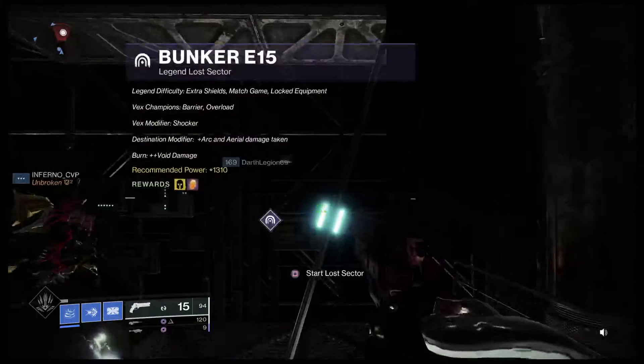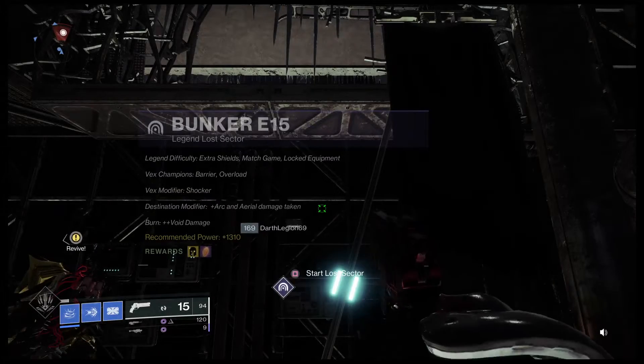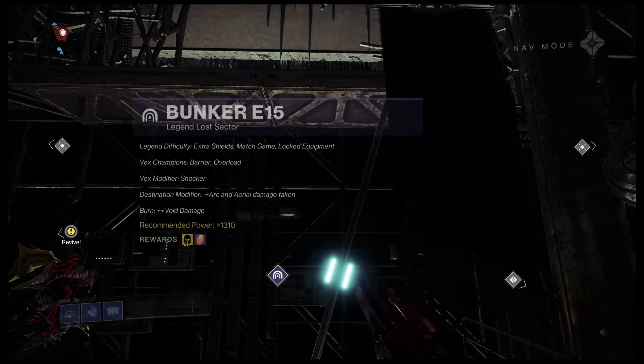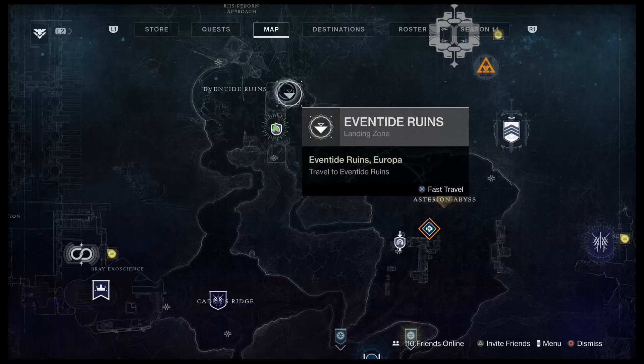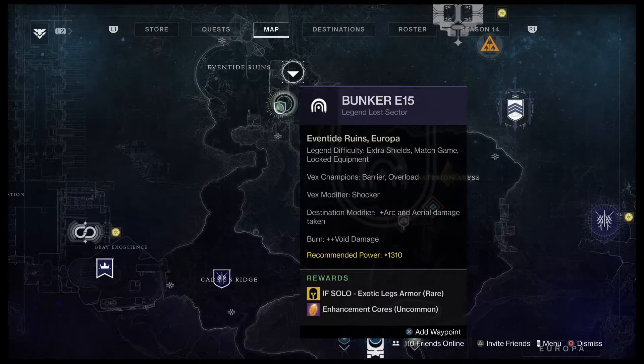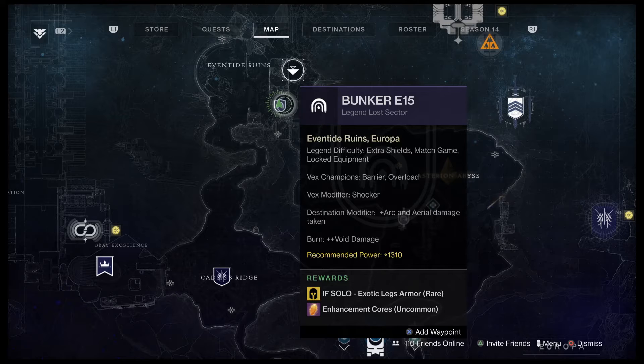Welcome back guys, my name is Elvis, welcome to my channel. Today we are gonna grind out Bunker E15 Legend Lost Sector located on Europa, up here on the north side. Fast travel or fly right here — the marker is giving out exotic legs again. This is a 1310 Legend Lost Sector.